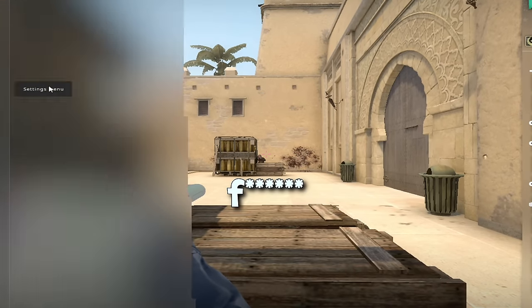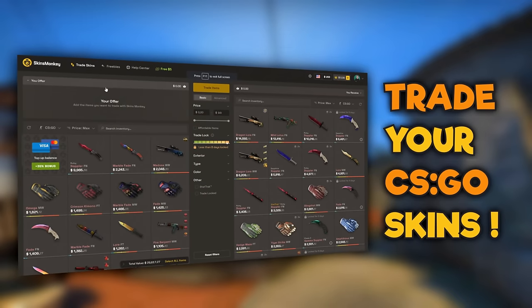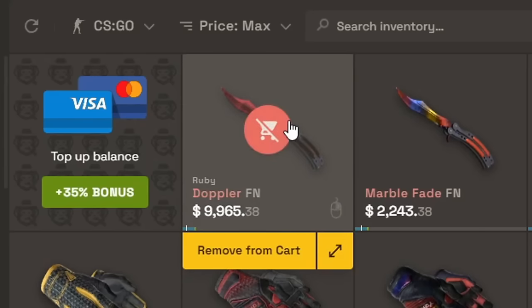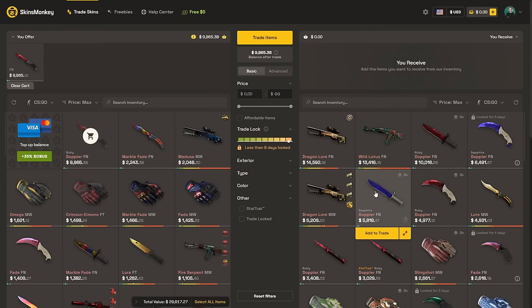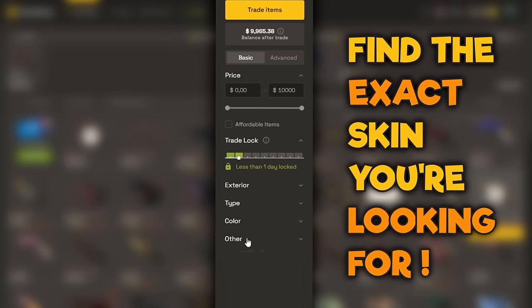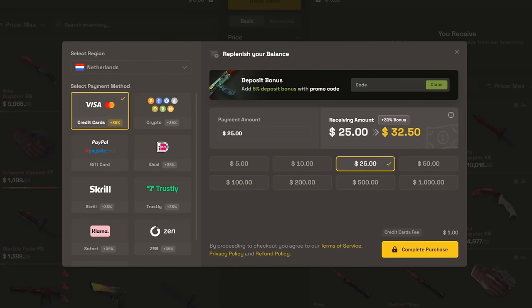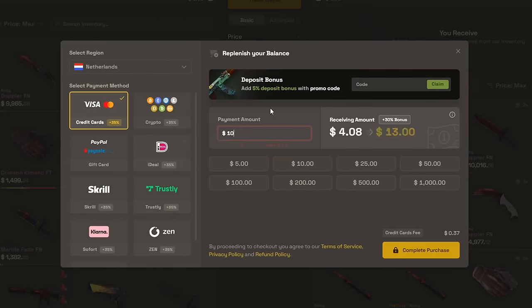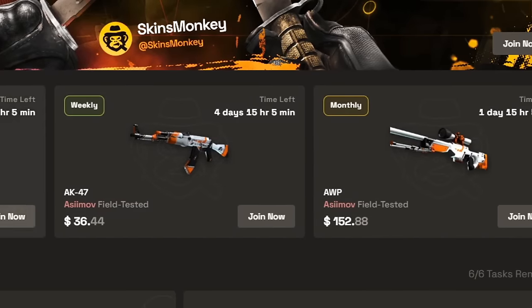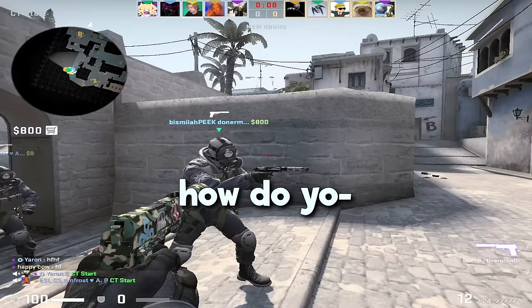It sounds like he's got some surround sound. This video has been brought to you by Skins Monkey — it's a trading platform where you can trade in your old skins for something new. Click on your item, see how much it's worth, then pick out some new skins. Use the filters to find exactly what you're looking for. Trade enough and you might get a five dollar bonus. They also offer skins for cheap with a 30% deposit bonus, and if you use my code you get an additional 5%. Check out the freebies tab for something completely free — link in description.